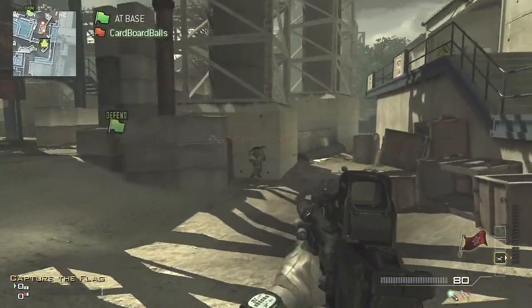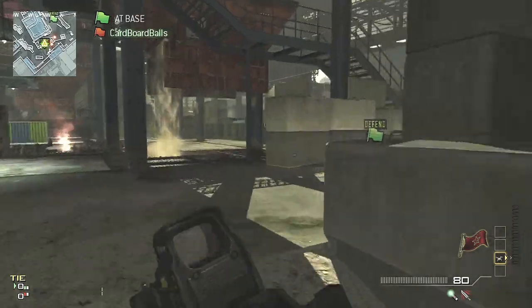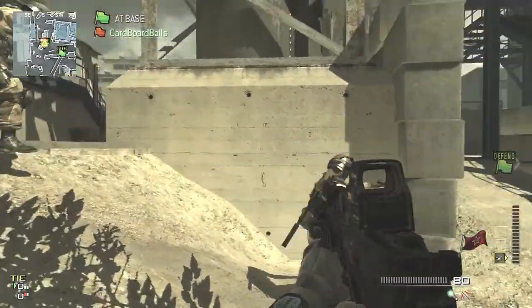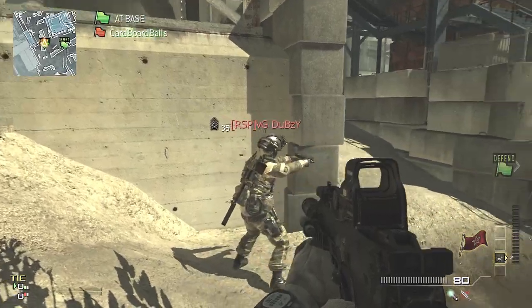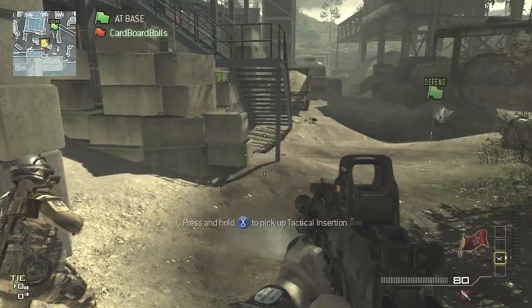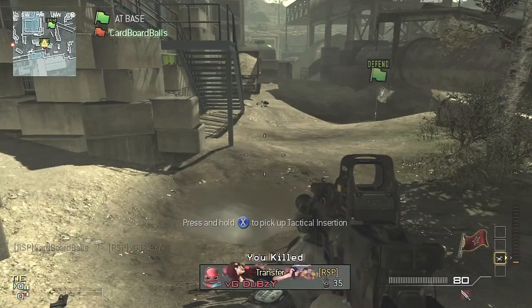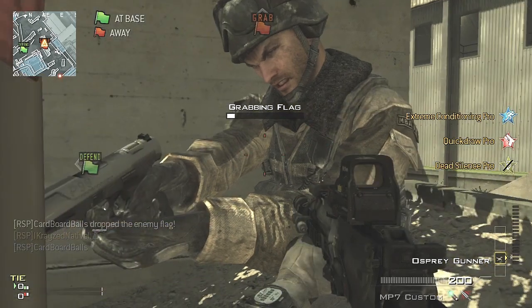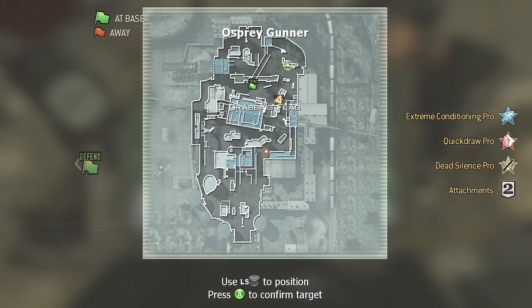Keep running until you get over to this spot right here, and then stand in the middle of this dirt hill and place your attack right in the middle, and then get killed so you drop the flag. Right when you spawn, get your enemy to run on top of the flag so that it stops you from capturing it.